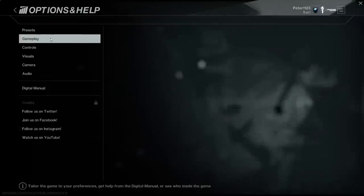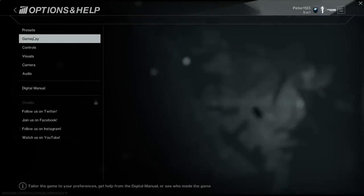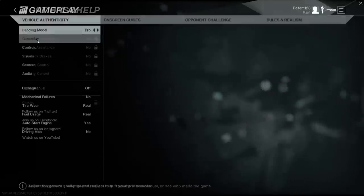My Garage shows off all the cars — I'll do that in a little bit. Options and Help. Presets — slow, medium, high settings — but I'm just going to show you guys the settings available.